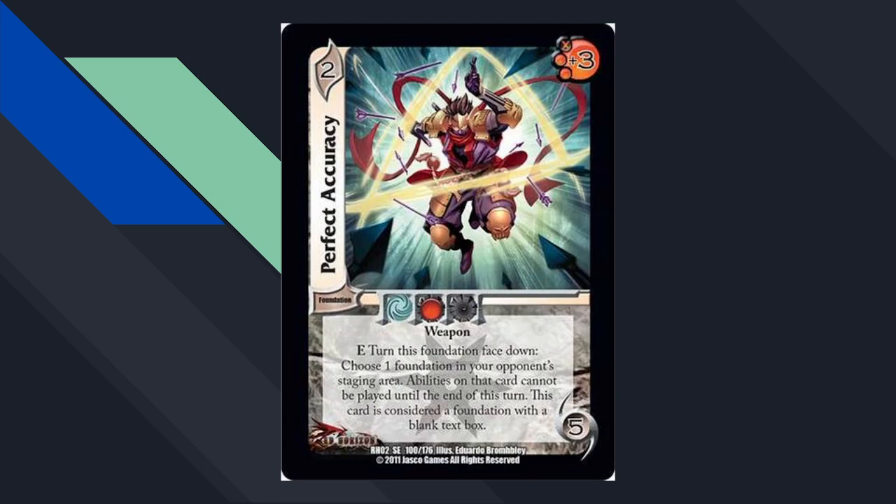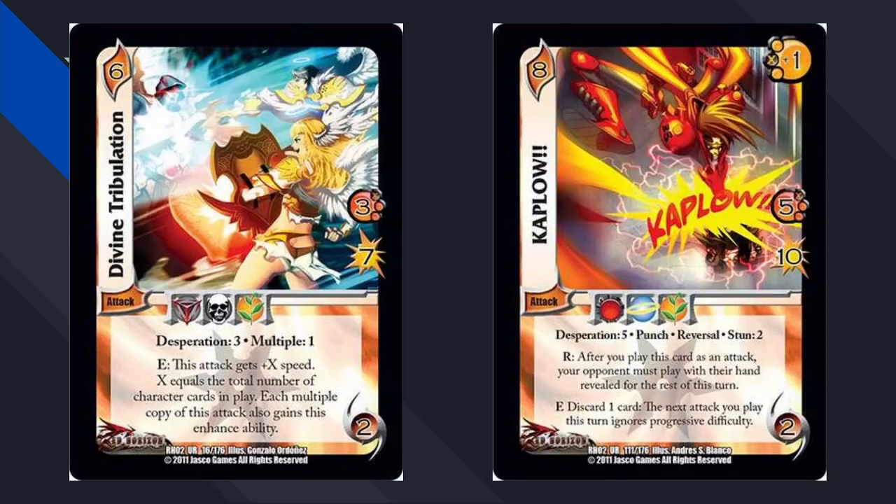In the second Red Horizon set — Tides of Vengeance — we have Perfect Accuracy. This was the first set where flip was used as a cost. Before this, some foundations were turned face-down as part of effects, but Tides was the first set where abilities used flip as a cost — essentially once-per-game use — to stop these endless reusable defensive pieces. It was very wordy at first: 'turn this foundation face down: do the effect; this card is now a foundation with a blank text box.' Before long they just made 'flip' a rule term because writing it out was taking up too much space.